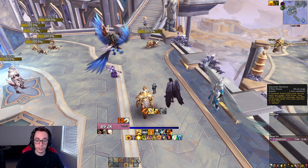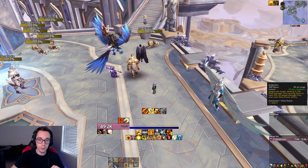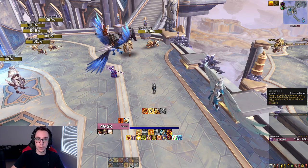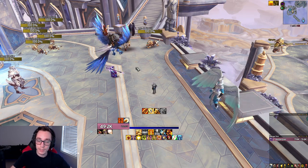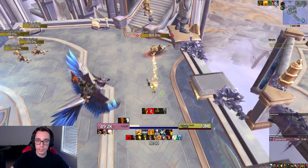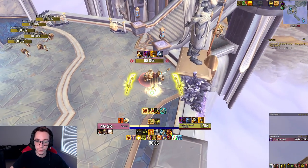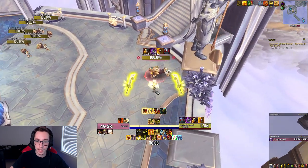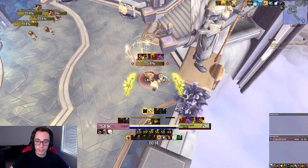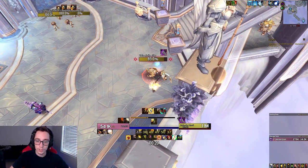Once Execution Sentence is over, go into pressing your buttons — build holy power with your three builder abilities and spend with Templar's Verdict. If everything is on cooldown you can drop Consecration. In practice on pull at zero: cast Judgment as you go in, Blade of Justice, double Crusader Strike — then Seraphim, Wings, Blade of Justice, Hammer, Final Reckoning, Execution Sentence, Divine Toll, Templar's Verdict, Wake of Ashes, Templar's Verdict, Hammer, Templar's Verdict. That's the ES window done.